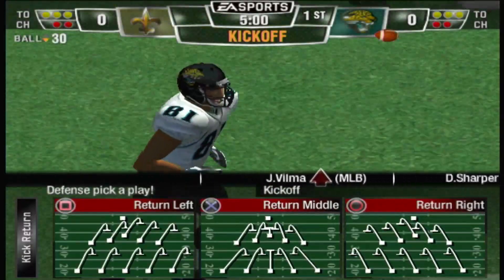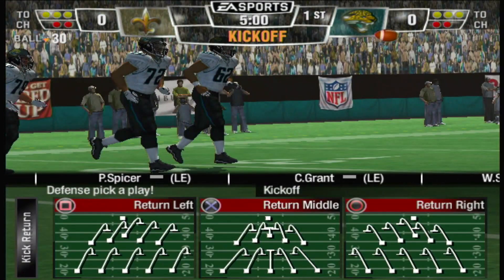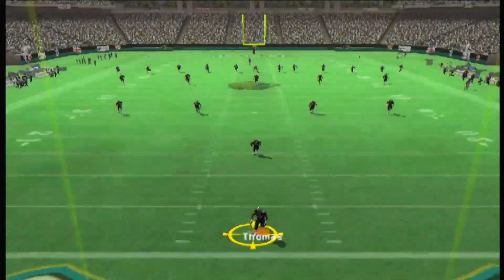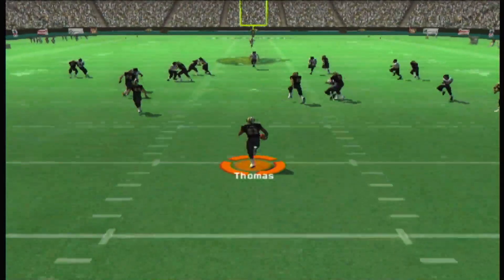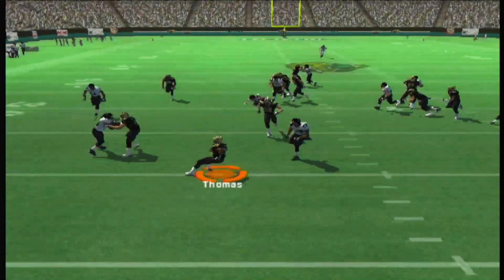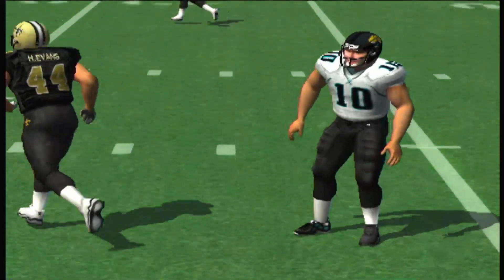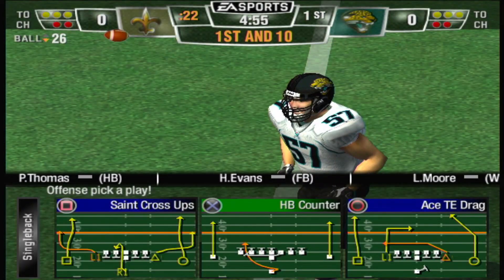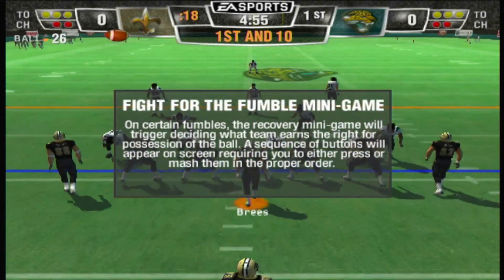Both teams come into today's game pretty fired up. Let's go down to the field for the opening kickoff. Scobie has his team lined up for the kickoff — great kick. Fields it at the two. Their offense will step onto the field for the first time, hoping to come away with some points. The Saints will start the drive at the 26-yard line. First and 10.